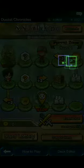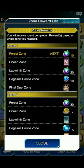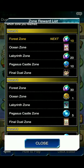When you go to the ocean zone, you will get this card for completing it: Bone Temple Block. Discard one card, special summon one level four or lower monster from your opponent's graveyard to your side of the field, and your opponent special summons one level four or lower monster from your graveyard to their side of the field. Those monsters are destroyed during the end phase of this turn. So you can play around with some monsters — maybe they have some graveyard effects you can reuse when they go into the grave.